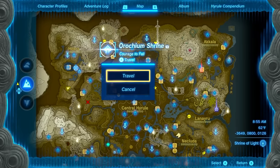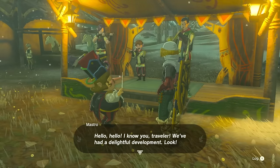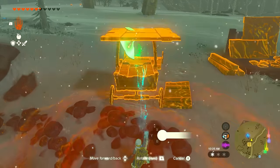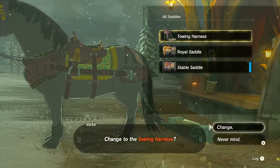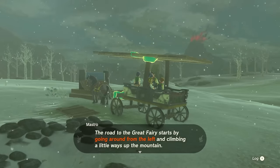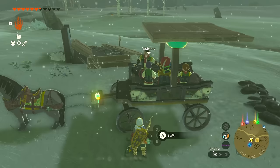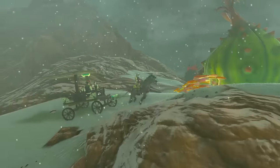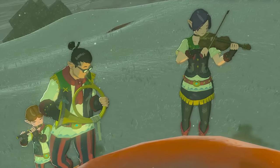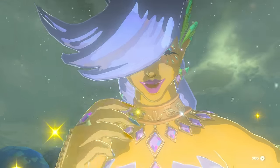Then head over to Snowfield Stable, located all the way to the northwest. Once you get back to Snowfield Stable, talk to Mastro and then use your Ultra Hand to put some wood on top of the Breezer so it looks like a roof. Grab your horse with the towing harness, attach it, and talk to Mastro to have them all get on. Be careful not to let it tip over or it will reset. Go through the Snowfield towards the Fairy Fountain, steer clear of any bokoblins riding on horses, and head up to the next Fairy spot. Eustace will play the horn, the Great Fairy will pop out, and you'll be able to 3-star your armor.